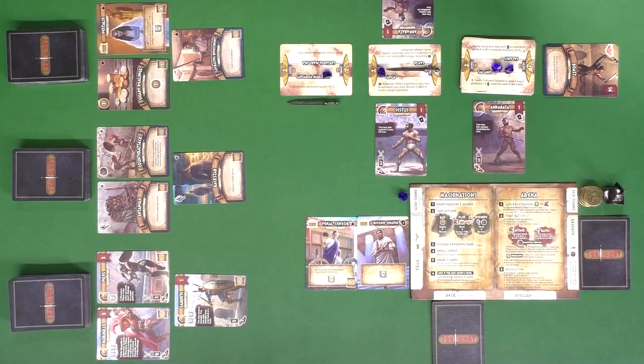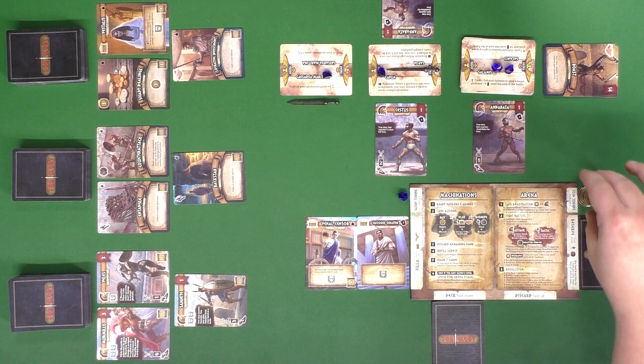Before you head to the arena and gain that glory, you're going to have to build up your resources in the machination phase. This is where the deck-building part really comes in. You will have coins — either gaining coin tokens or coin cards — to buy from the three lineups. There will be three separate decks, each one containing cards of a different type.